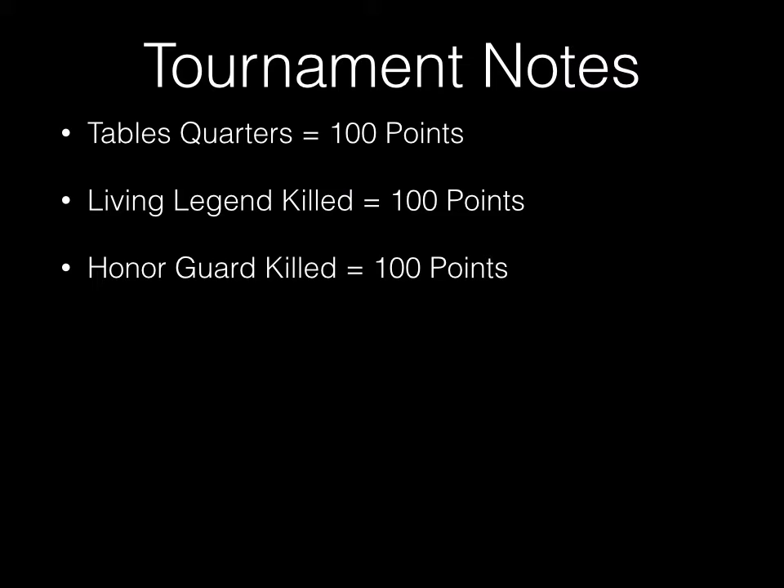Some tournament notes: table quarters granted an additional 100 points. To capture a table quarter, you had to have more units than your opponent in that table quarter at the end of the game. Killing a living legend netted you an extra 100 points, and killing your opponent's honor guard — non-monster, non-hero, non-war machine units selected at the beginning of the game — took points away from your opponent.